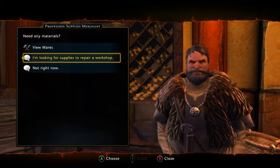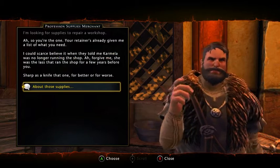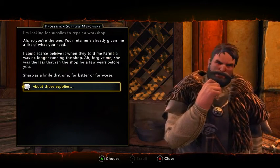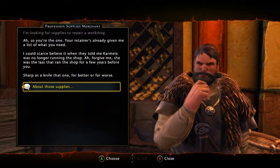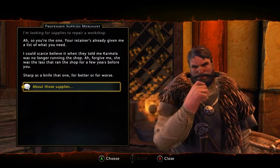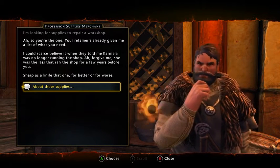Click on him. He says: 'I'm looking for some — oh, so you're the one. Your retainers have already given me a list of what you need. I could scarce believe it when they told me Carmela was no longer running the shop. Forgive me — she was the last one that ran the shop for a few years before you. Sharp as a knife, that one.'